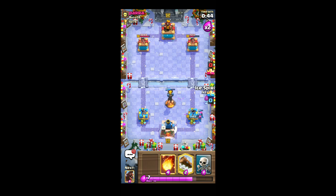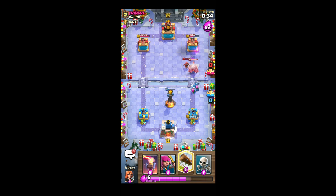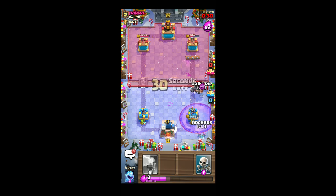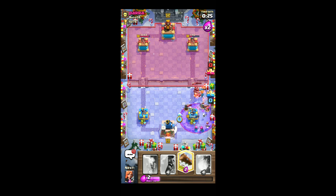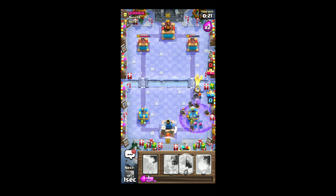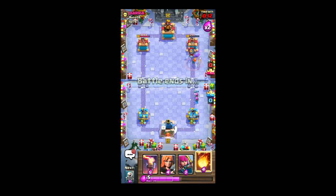I played the Valkyrie there because the fire spirits were coming hard and I didn't want to take that much damage. Then — whoa — mega minion! Didn't see that one coming. Archers defending, Valkyrie down — predicted very nicely. One more and the game is ours.